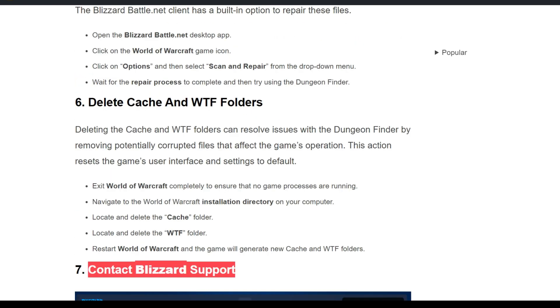The sixth solution is to delete the Cache and WTF folders. Deleting the Cache and WTF folders can resolve issues with the Dungeon Finder by removing potentially corrupted files that affect the game's options — this action resets the game user interface and settings to default. Close World of Warcraft completely, then navigate to the World of Warcraft installation directory on your computer and delete the Cache folder and the WTF folder.